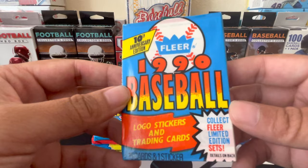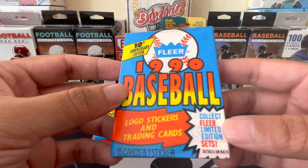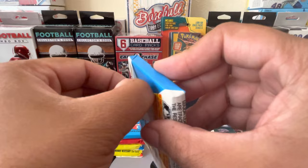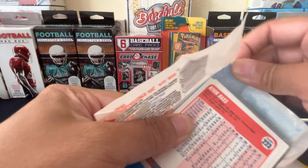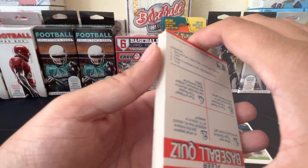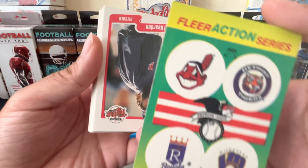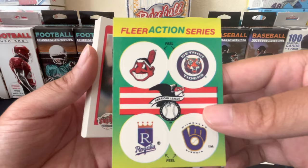Now we're busting into the Fleer 1990 Baseball logo stickers and trading cards. Getting packs from back in the day - 80s and 90s, brand new - that's awesome. We've got a baseball quiz with some Fleer Action Series stickers. We got the Indians, the Tigers, the Milwaukee Brewers, and the Royals - American League. Put that right there.